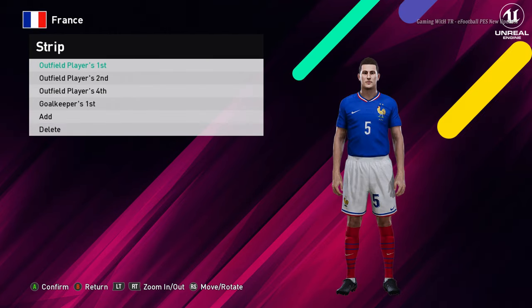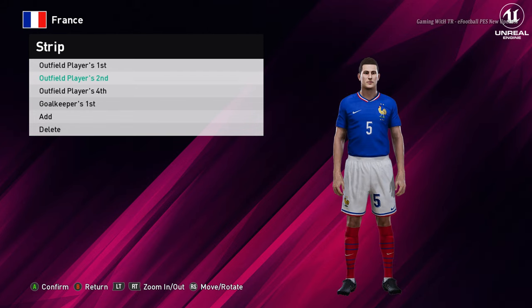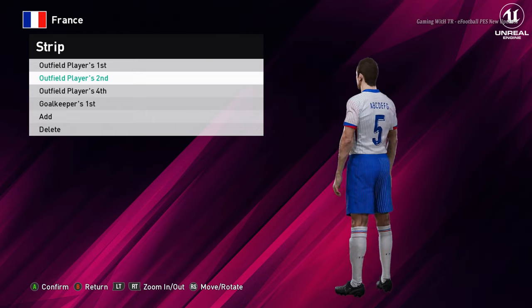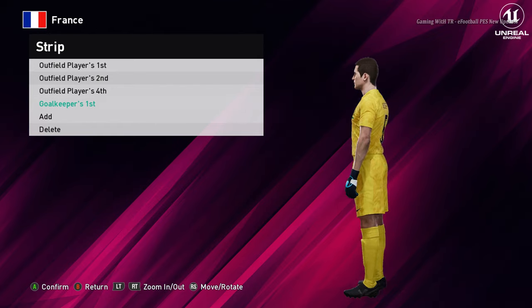Let's go for the next team. Here is France — this is the home jersey of France, that's cool. Here is the away version — that's even more cool, the design is pretty unique. And here is the goalkeeper version.